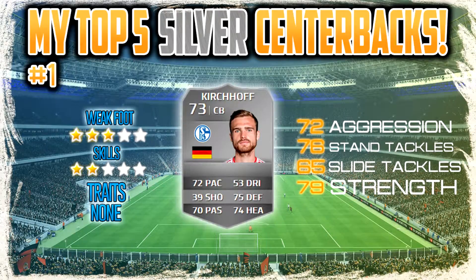At number 1 we've got my personal best silver centerback, Chris Shaw — I think that's how you pronounce it. He's got 3-star weak foot, 2-star skills, 72 aggression, 79 strength, and 78 standing tackles. This guy is a monster — he's great, good in the air, tall, strong, and he just bullies anyone off the ball. I enjoy using him and I do recommend you guys try him because he is a monster all over the pitch.